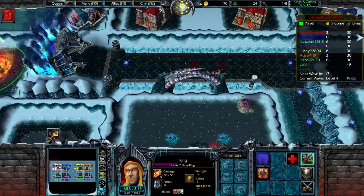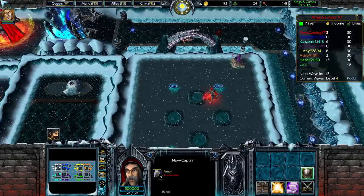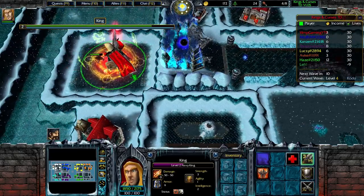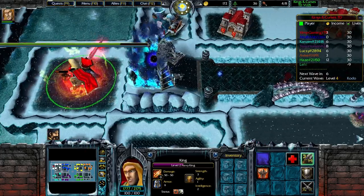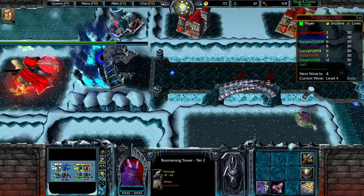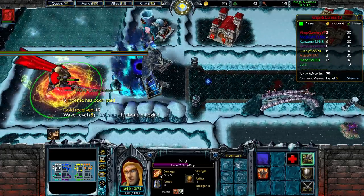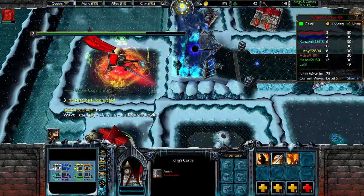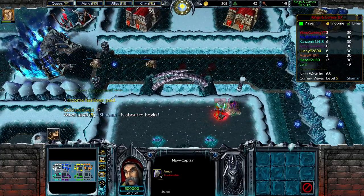Outlasting your opponents means building a decent amount of waves and still having lives, which you can see in the scoreboard. Your lose conditions would be, obviously, losing your king or losing all your lives in the mini tower defense aspect. So that's pretty much how you play this map — pretty straightforward, very fun. A lot of people have been enjoying it.